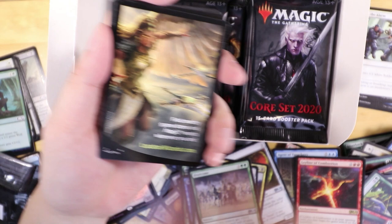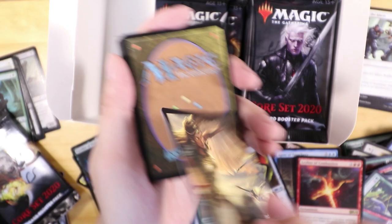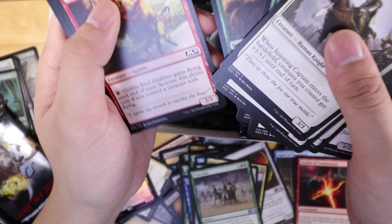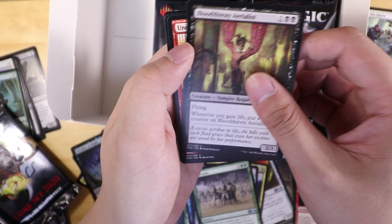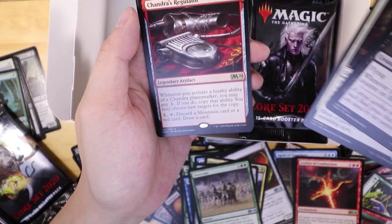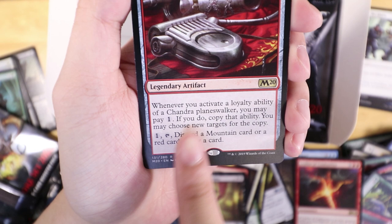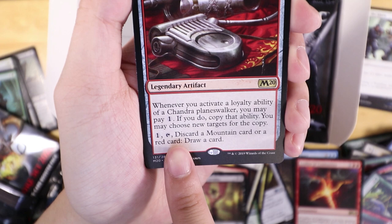This girl is inside the starter kit for this set. Grab the Bite, Goblin Fear, Spider. Here we go — Bloodthirsty Aerialist, Berserker, and Apostle of Purifying Light — and Shandara's Regulator! So they really want you to play Chandra. Whenever you activate a loyalty ability of a Chandra planeswalker, you may pay one; if you do, copy that ability. You may choose new targets for the copy. Then one tap — discard a mountain card or a red card to draw a card. It's okay, not too bad.